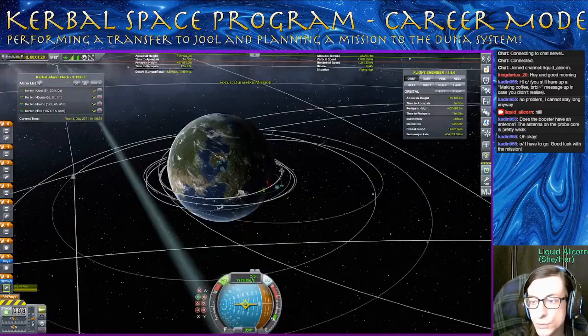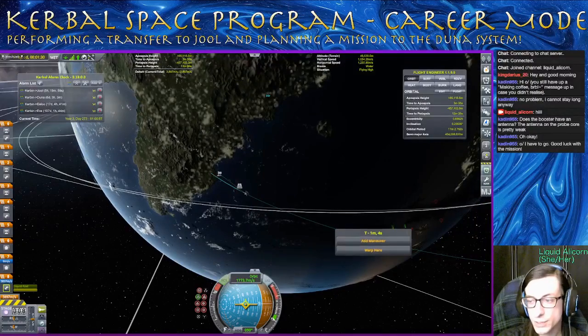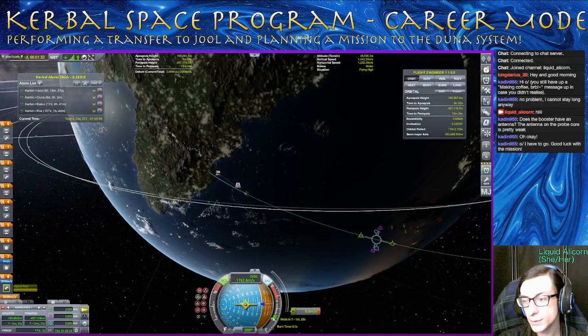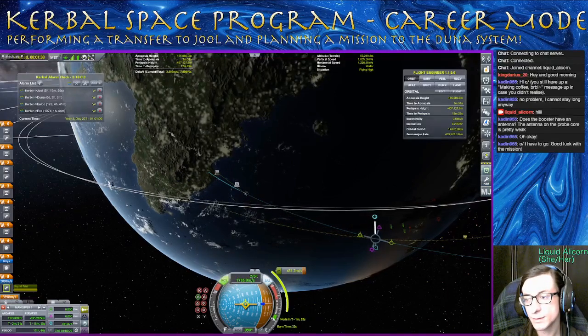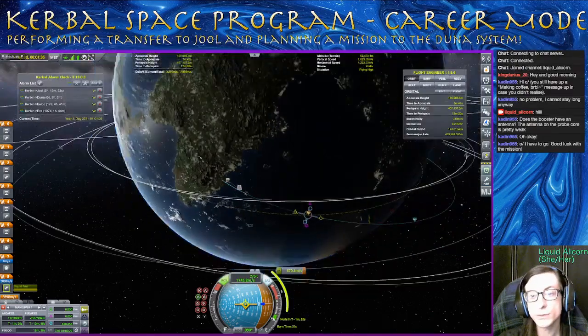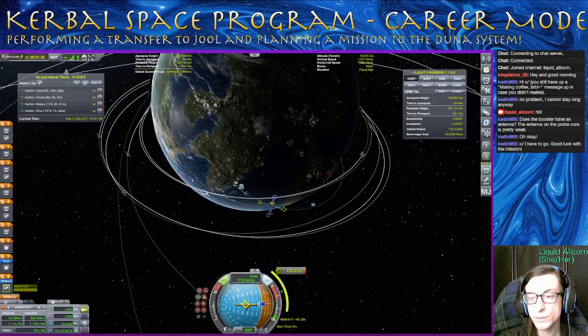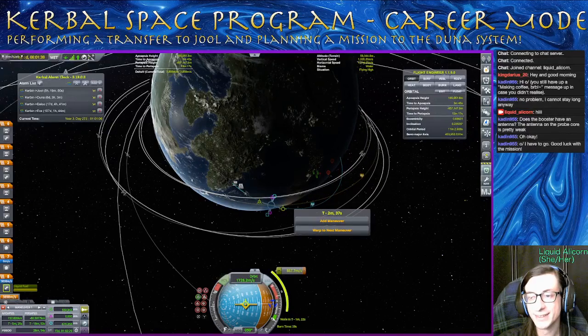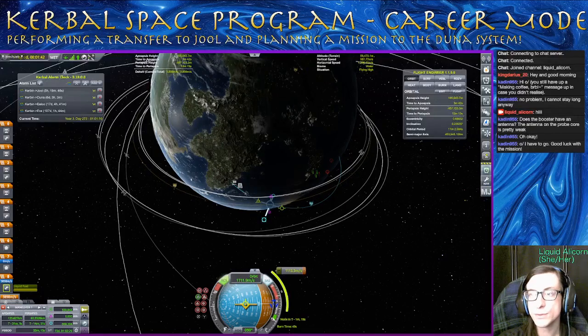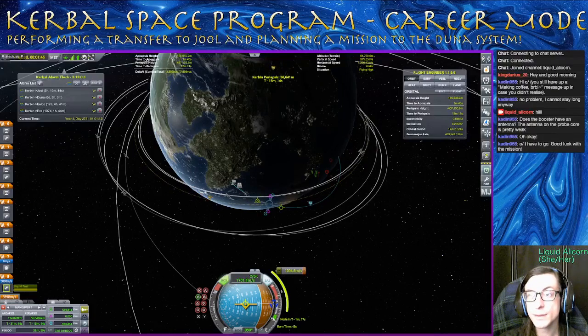Now I do want to plan a maneuver node here. Since we've got so much extra fuel, we can try to adjust downwards using a radial-in burn like this — bring our apoapsis down quite a bit. This brings it down to about 122k. You can see that if we do this, we still don't actually have a periapsis anywhere, so we need to do quite a bit of prograde burning to make that happen. But we can do a combination of these burns to try to get a periapsis in about the right place.